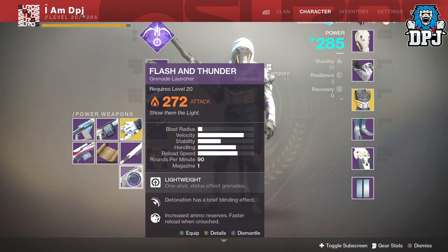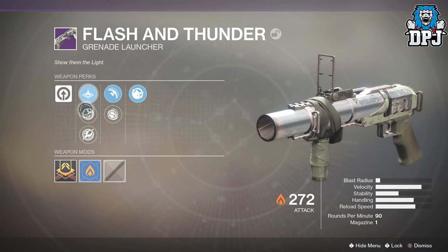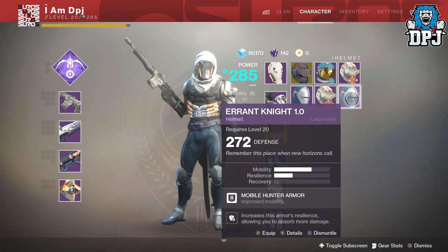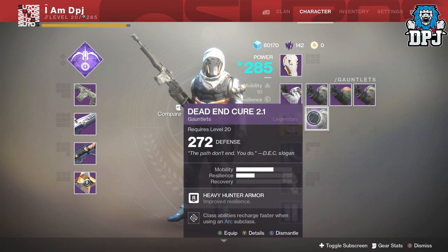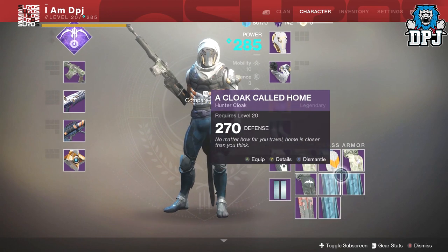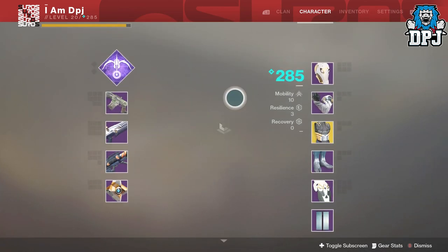We got one heavy called the Flash and Thunder, which isn't too bad. It's got Field Prep, Blind Grenades, Concussion Grenades, Linear Compensator, Quick Launch, and Hard Launch. Looking at the helmets - the standard one at 272 isn't bad but it's going to be shards. Shards, shards, shards, and more shards. Did we get any cloaks? Yes, I got one - I've got two already which you've probably seen before. I didn't get anything else, just a few shaders.